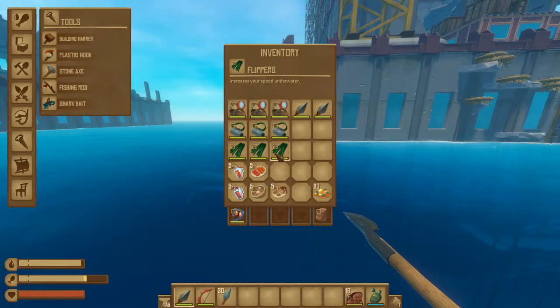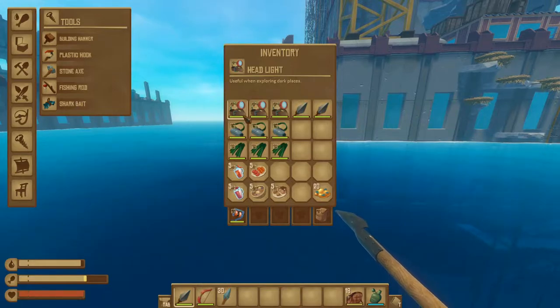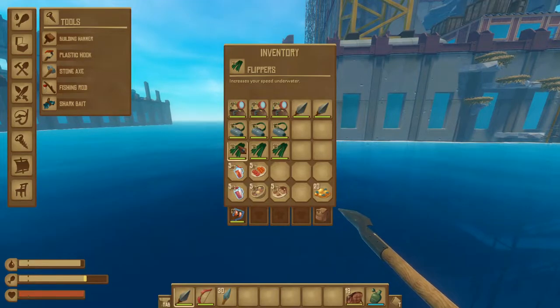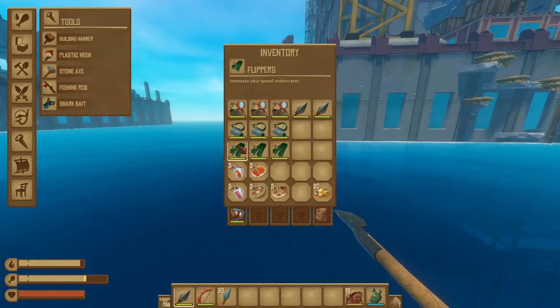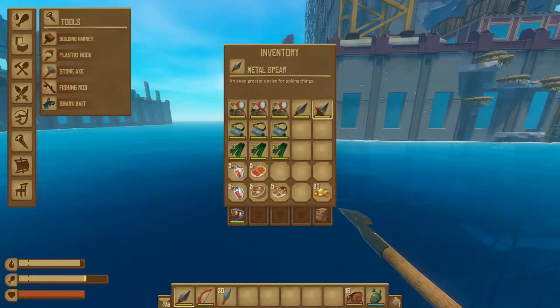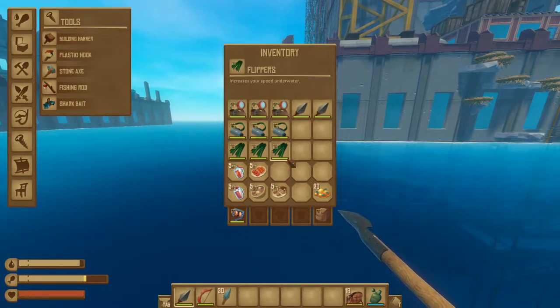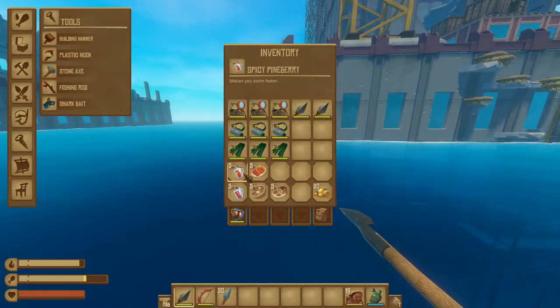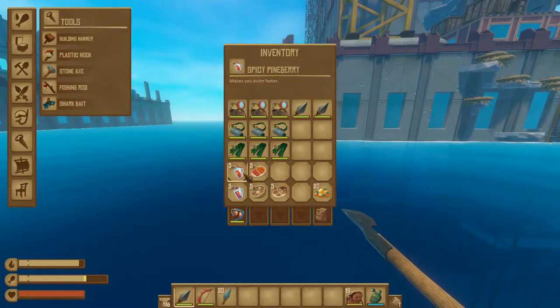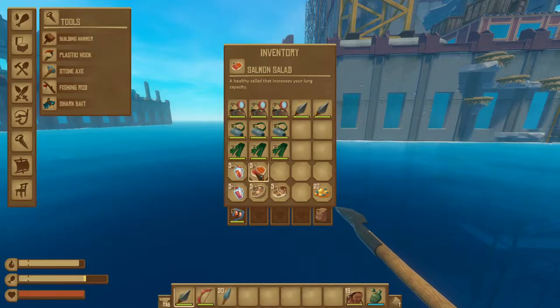The other items are more optional but they can definitely help you out. That's having a headlight for some sort of a light source, having an oxygen bottle and flippers for the underwater exploration, as there is quite a bit of journeying underwater to do, and then making sure you have a backup spear or two as there are quite a few enemies. Making the spicy pine berry can give you more swim speed and the salmon salad to increase your oxygen capacity.